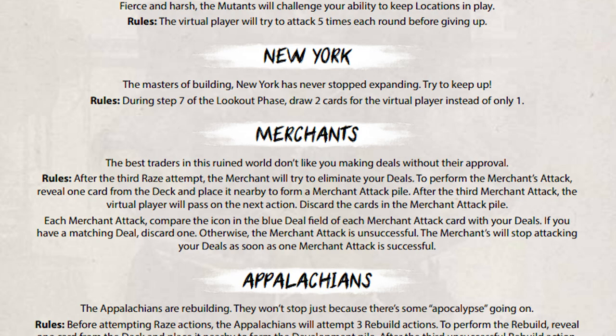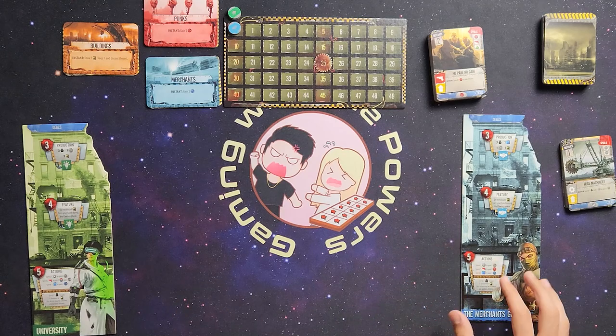The merchant attack works like this: they draw three cards from the deck, and every time they draw a card I look at the blue deal icon on that card and see if I have a matching icon in my deals — and they go ahead and destroy my deals. If they do not match, that is unsuccessful. After they do that a third time, the merchant ends up passing their turn.